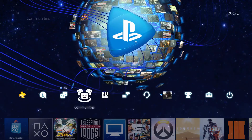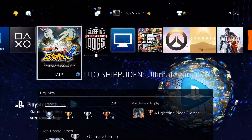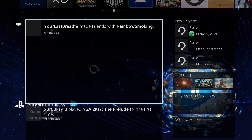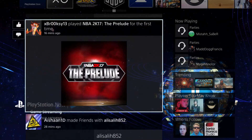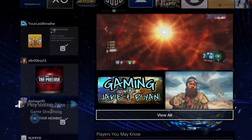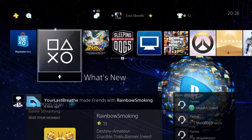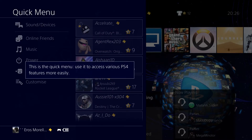I was just looking around seeing what's new. If I click on this — okay, just people, trending things, parties I can join, who I might want to follow, that kind of stuff. Still got the PlayStation Store there.